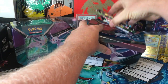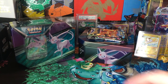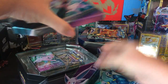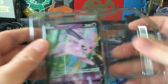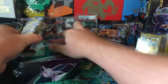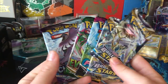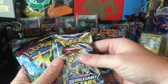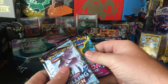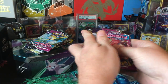Usually the Eevee tins seem to do fairly well, but I decided I'm just gonna open them up because that's what I like to do — open the packs. Both of them have two Brilliant Stars, a Fusion Strike, Evolving Skies, and Chilling Rain. This was the original pack selection when they came out; sometimes they reprint stuff and change the pack selection.